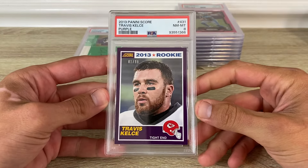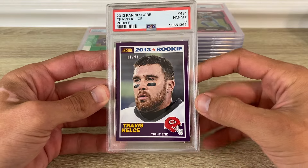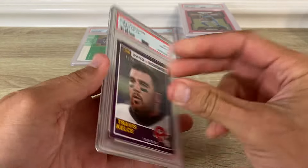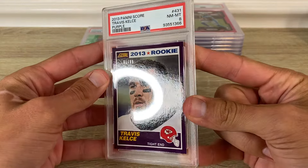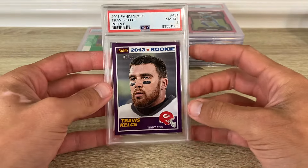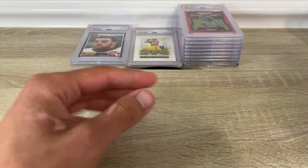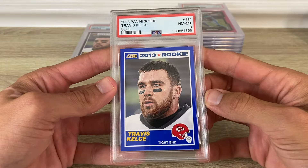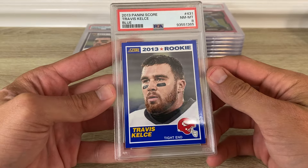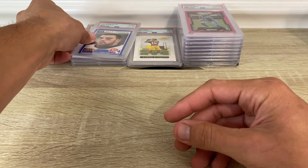Another cool card — this is a 2013 Score Travis Kelce purple out of 99, got an eight. There's definitely some whitening here and there. It's pretty centered — it'd be nice to squeak a nine out of that one, that being solo numbered. I may try it again, maybe not. This one is deserved of an eight — all the corners are white and there's some surface scratching going on.